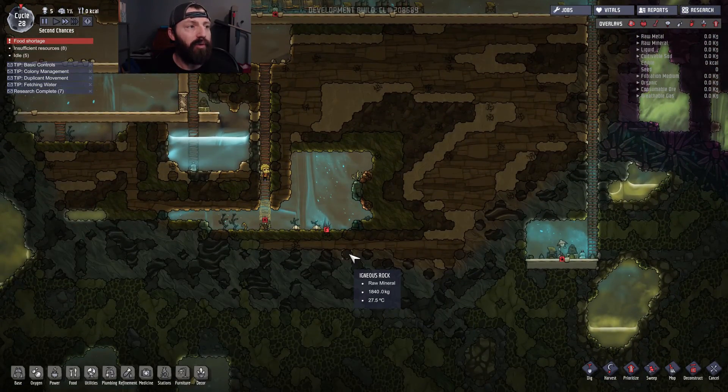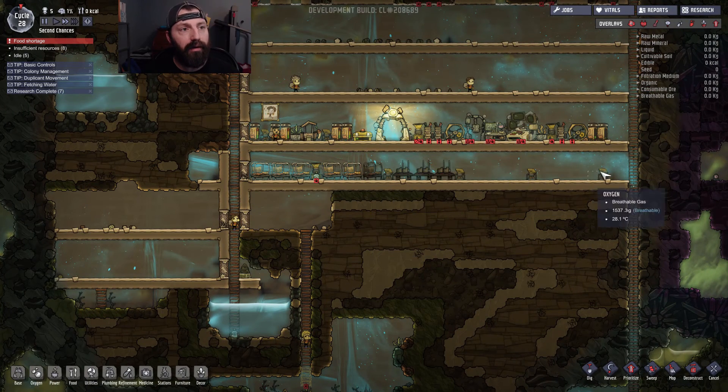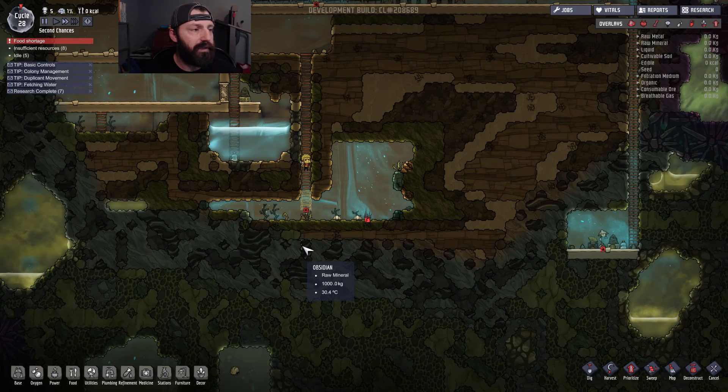I want to get the slime-to-algae conversion going today. I think I'm gonna put all that stuff right in here. I also need to move the sleeping area down one and put it in a four-high space so I can put pictures on top of it. The low decor level is helping out but it's not really enough — they don't lose enough stress when they sleep to really help that much.